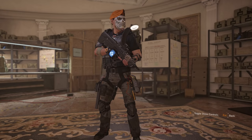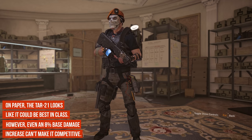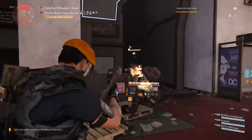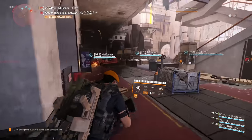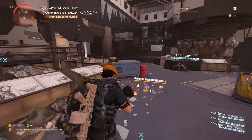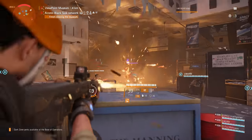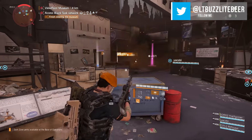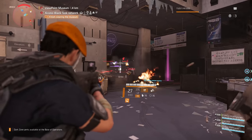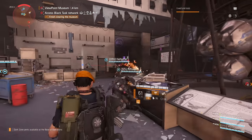The TAR-21 comes in next in 12th place, just barely besting the Military P416 with about a 1% better DPS ranking. The TAR-21 stays exactly where it was ranked in TU5 at 12th place, despite being tied for the fastest RPM of any weapon in this category and receiving an impressive 8% base damage increase from TU5 to TU6. Reload speeds are low, clocking in at 2 seconds. However, it is held back by the lowest base damage of any assault rifle, so despite its other superb statistics, it can still only manage 12th place.